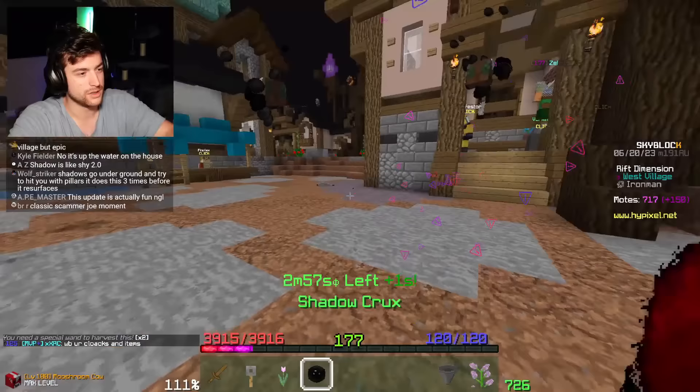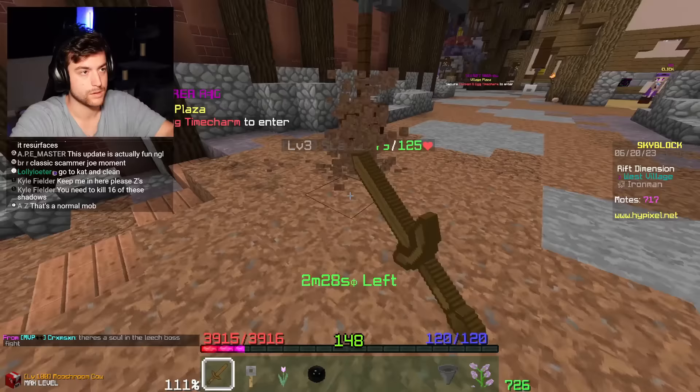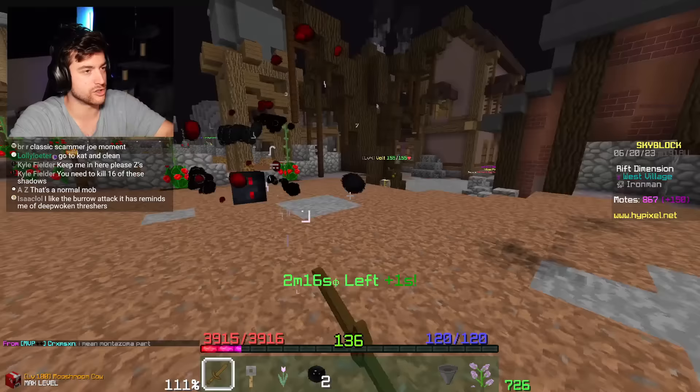I like these bosses - these are cool! It dropped the shadow crux - that's how you upgrade the talisman. Can I damage it while it's doing that? What's a volt? Can I attack volt? I have a feeling it's gonna electrocute me.